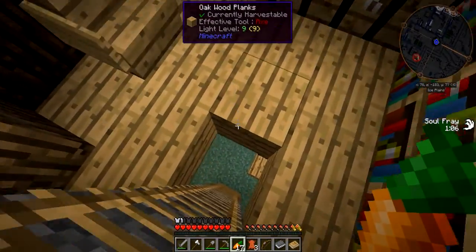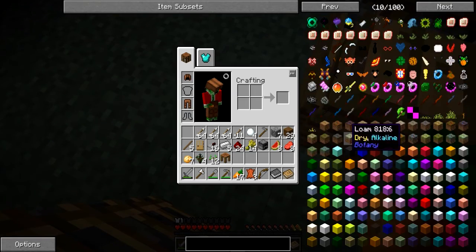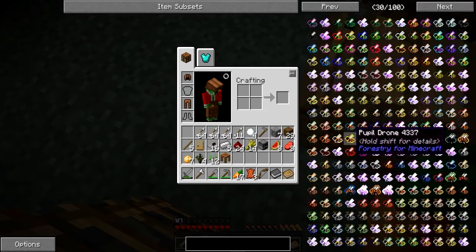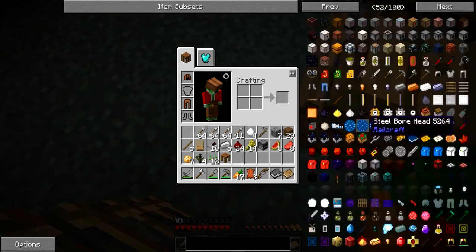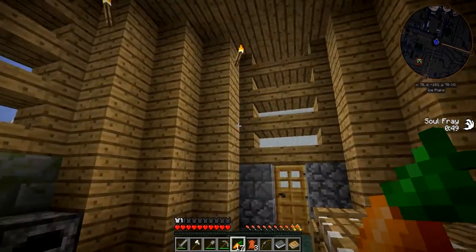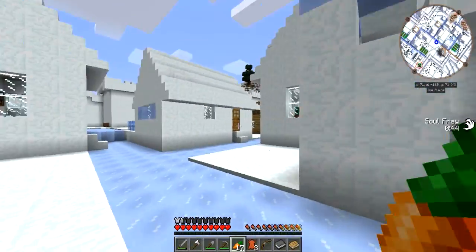As you can see, this modpack already has a lot of fascinating stuff, even if I just quickly strolled through Not Enough Items. We've got a bunch of magic mods, technology mods, nature mods, and food mods too — so much cool stuff to actually mess around with. I can't wait to mess around with all that stuff in the very short future probably.